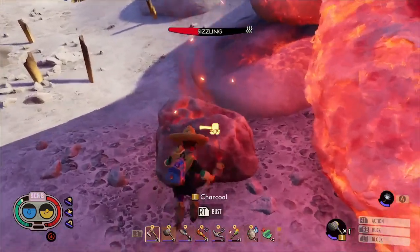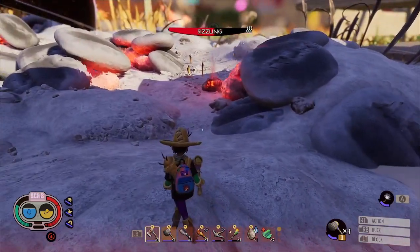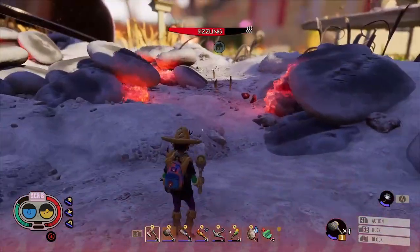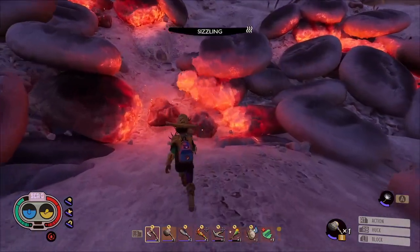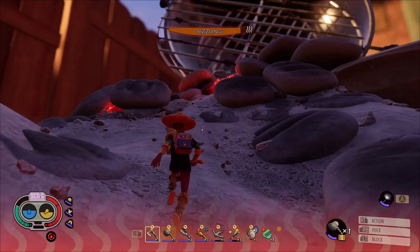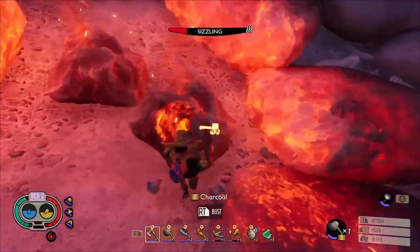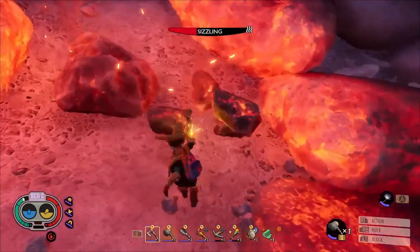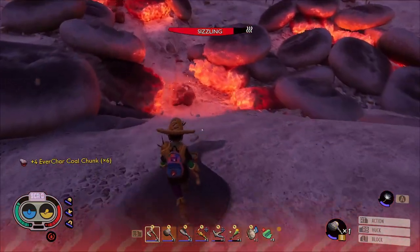Now we've got the antlion armor, we've got a little bit more sizzle protection, which means we can go into the charcoal pit and hopefully get some charcoal. We're not completely immune to sizzling, so we need to be quick running in and running out, making sure we don't burn ourselves. The reason we need charcoal is that it's one of the ingredients required to make the oven, and once we've got an oven we can make globs, and then we can craft the mint mace and the coltana once we get that recipe as well.